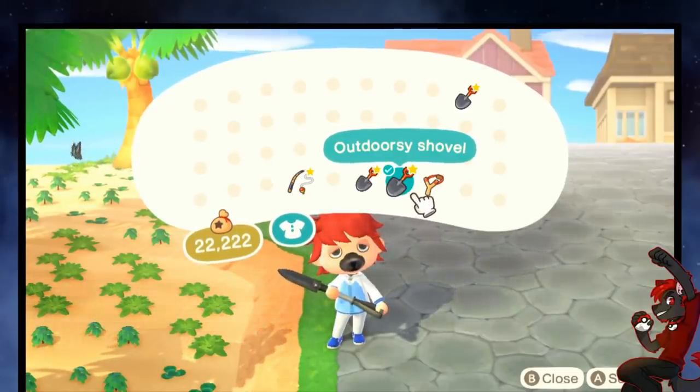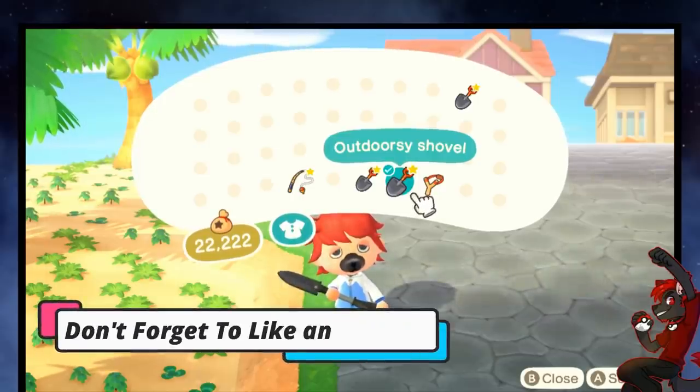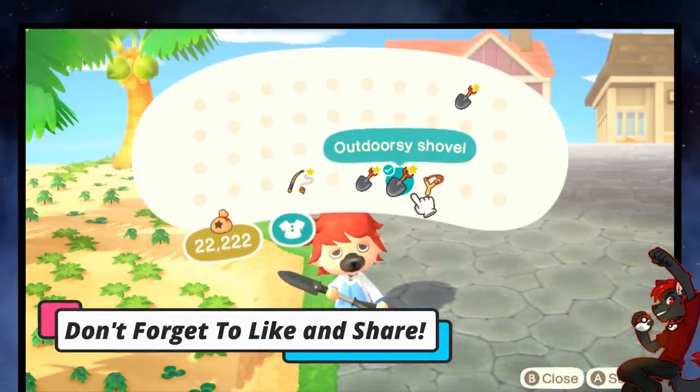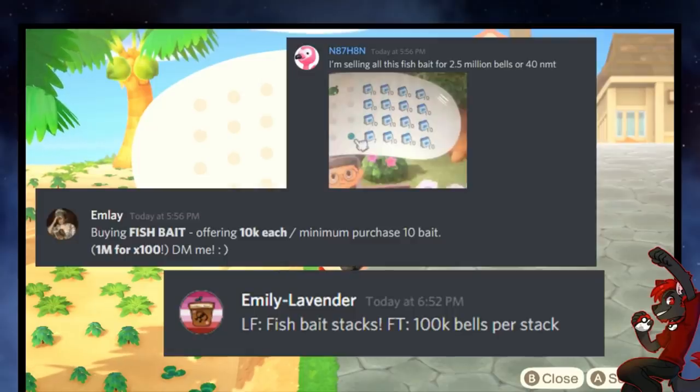Let's make some money today selling fish bait in Animal Crossing New Horizons. I know what you're probably thinking: fish bait? That's not rare at all and it's super easy to craft. How are you going to make any money selling fish bait? Well, apparently it's very valuable to other players, with no shortage of people buying it for 10k each. That's not 10k per stack — that's 10k for each fishing bait, and the people selling them that are really greedy have even crazier prices.